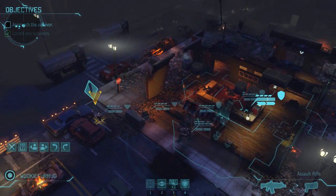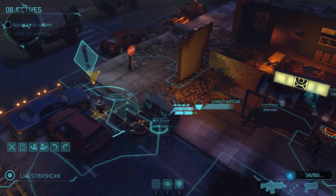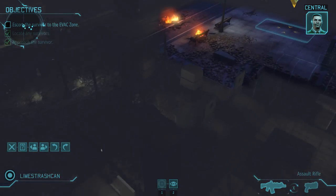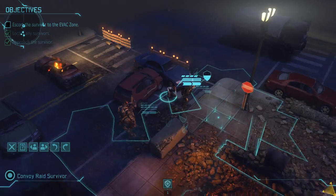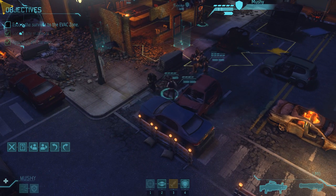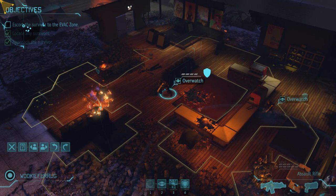With all nearby threats neutralized, it's time to recover the nearby survivor, who seems to be quite a negative fellow. It looks like he's the only witness to survive this fight — and for all we know, he was one of the aggressors. We need to bring him in, whether he likes it or not. Regardless, he's in our hands now and we start to head back towards our awaiting extract. But before we can, the halos start dropping in.